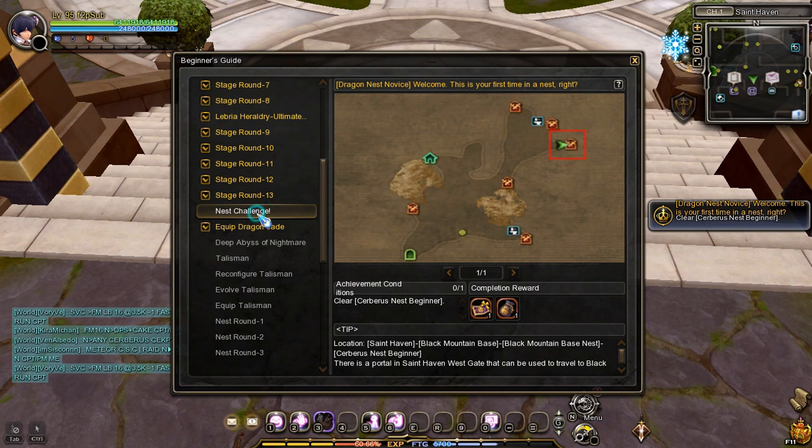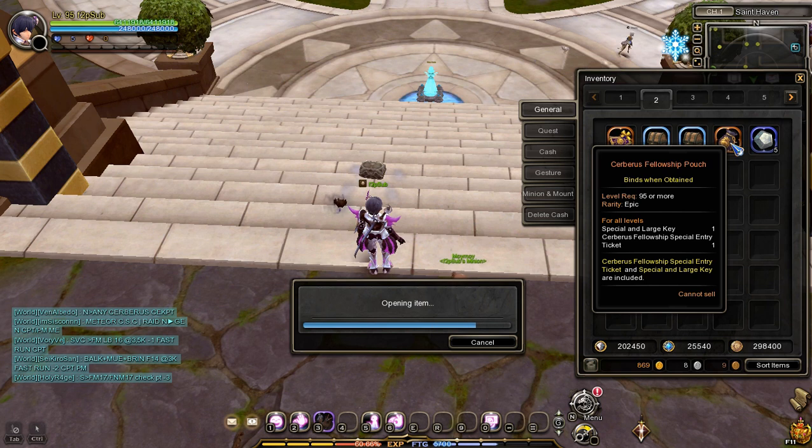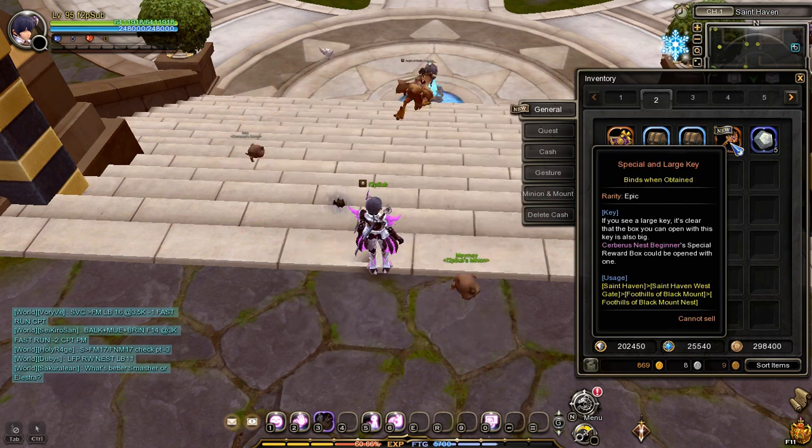Before we move on to the next task, find the Cerberus Fellowship Pouch and open it to receive the Cerberus Nest entry ticket and the special key to open the chest reward to get a full set of incomplete Lunar Jades.